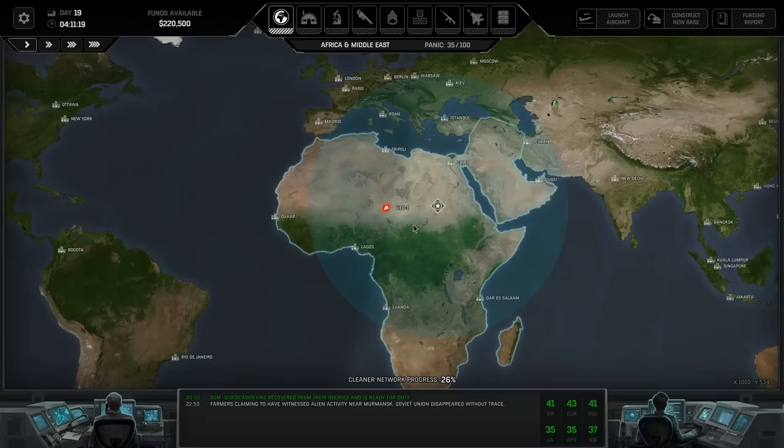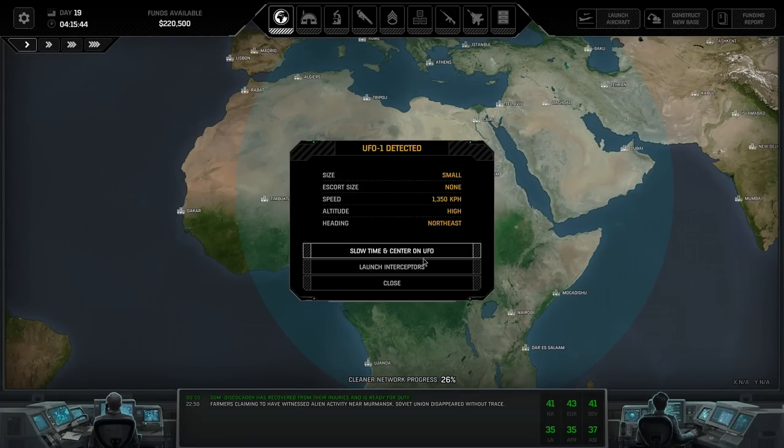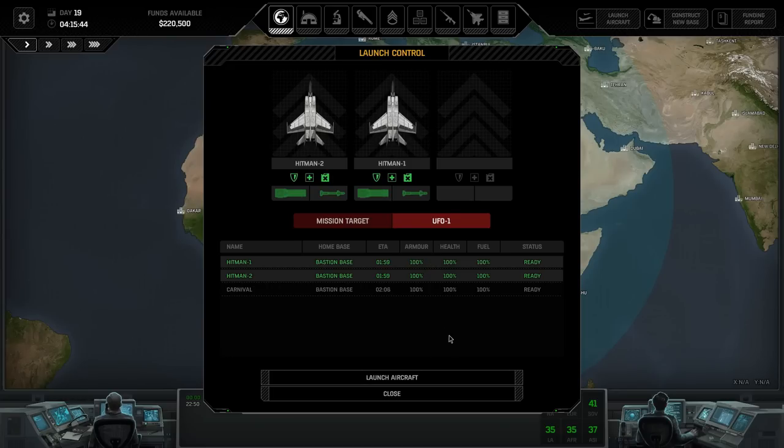Where are they right now? It's coming into central Africa - it must have just come in from orbit for us to detect it this late. Let's dispatch Hitman One and Hitman Two and see what they can do. They're coming in with their miniguns and they've each got two Sidewinder missiles. This is a change from when I played the demo before - I'm pretty sure you could only give your aircraft one weapon back then, but it's nice to know they've got guns and missiles.